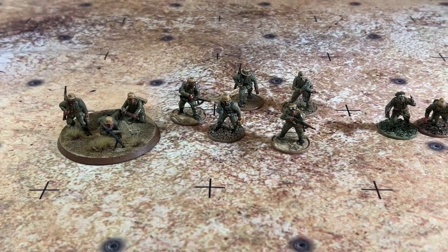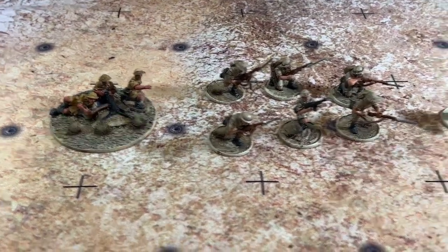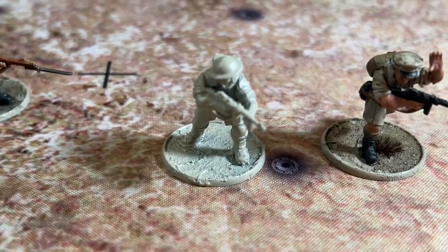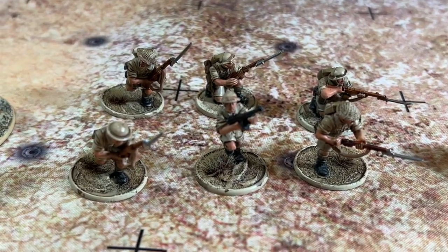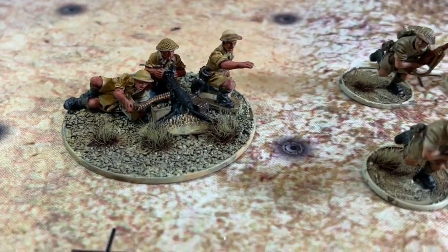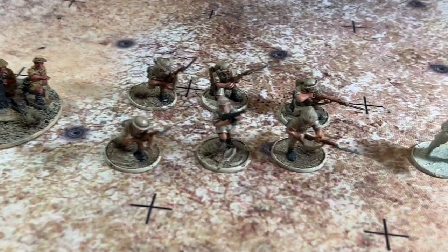Here's my Eighth Army force for Firefight — kind of a mirror to the Africa Corps force, with a couple of differences. We have a Lieutenant with a bodyguard; they both have submachine guns. This one is almost painted and will be the last figure I finish before I start filming. Then we have a six-man infantry squad where the NCO has a submachine gun but no machine gun in the squad. Finally, we have the medium machine gun Vickers team, which was the first Eighth Army model I completed.